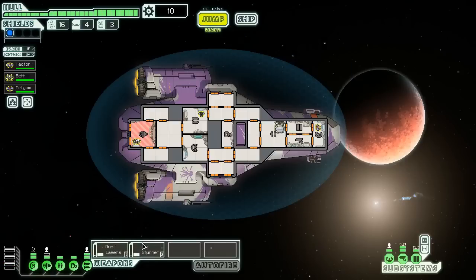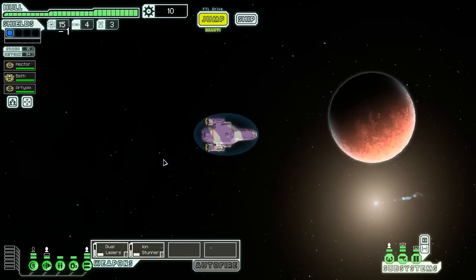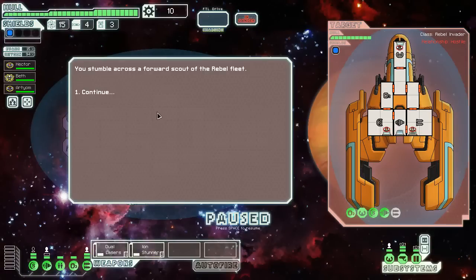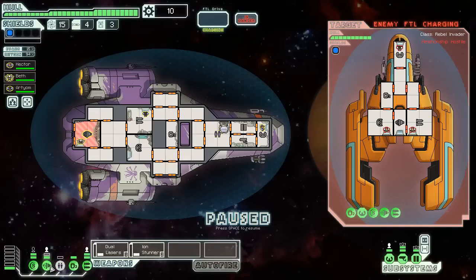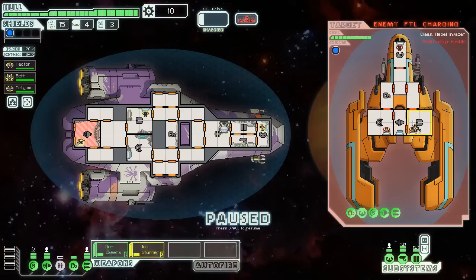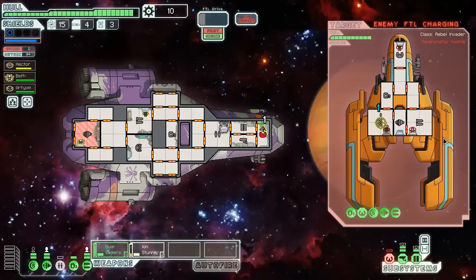I've done two jumps as the Swallow before and it didn't go very well, which is why we're doing a new episode. The Swallow is a very interesting ship — it seems like it kind of sucks. It starts with a clone bay, no teleporter though. It starts with a Lanius crew member and a second level of sensors, which it seems like it's kind of based around — not necessarily boarding, but sending your Lanius crew member into rooms where they'll be most effective, and then taking them out.